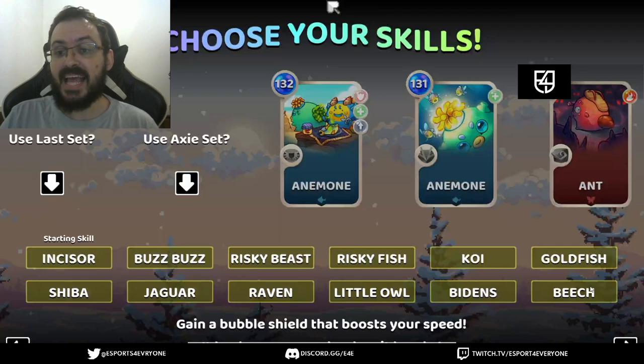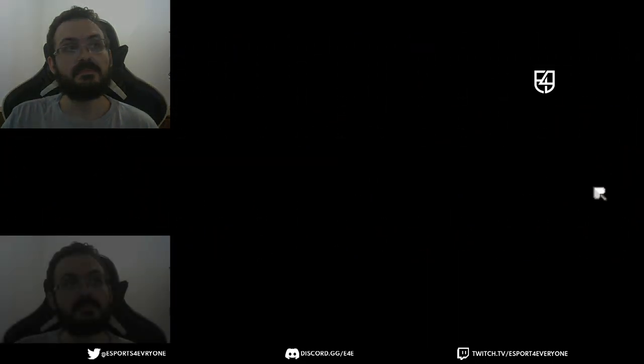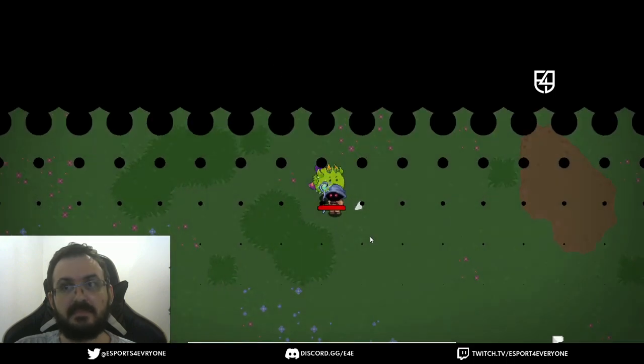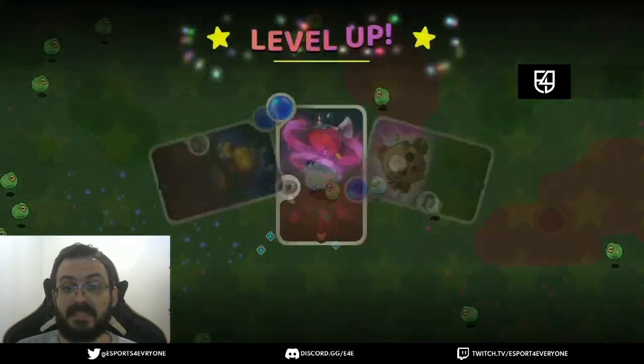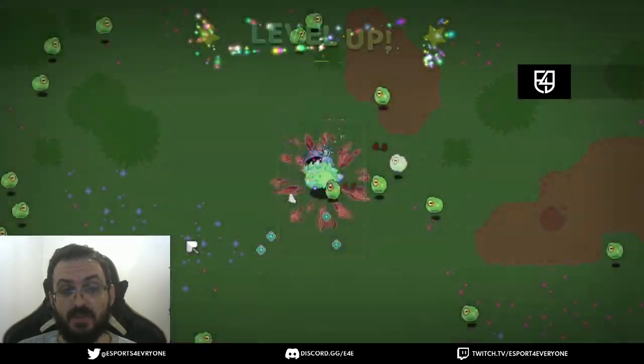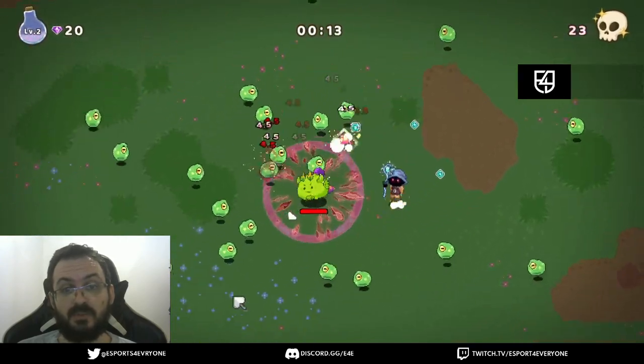We have Bidens for healing and Beach for dashing, and that will be the build. Let's go to the gameplay. The aura skills keep damaging enemies around you, and they do a little extra damage when you touch the enemy.